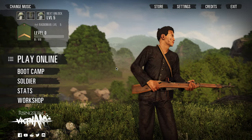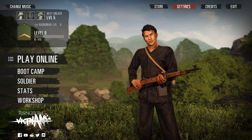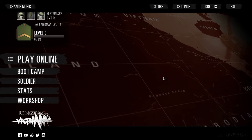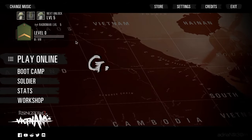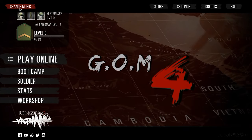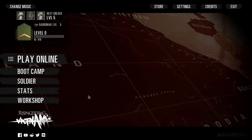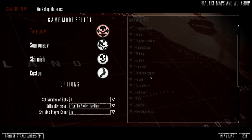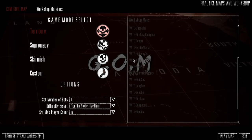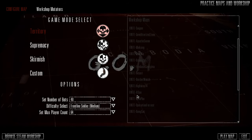You'll already know the mod is loaded because there are new buttons — there's a Change Music button and a Workshop button. You can also check by going to the Settings menu and turning on the legacy menu background. You can also change the music, which uses music from the old RO/RS series as well as new music from the game and some new music from a new mod I'm working on. In the new Workshop tab you can choose any map you want to play, though some maps do not have bot support so bots will be teleporting around sometimes.